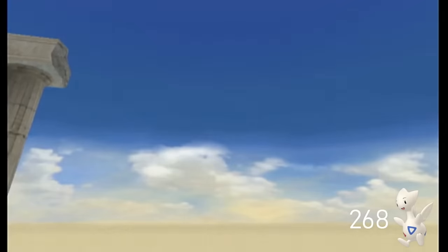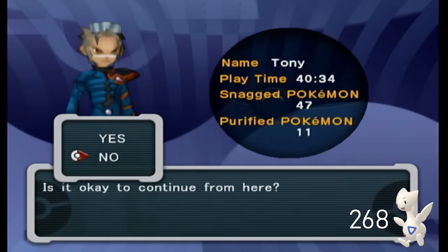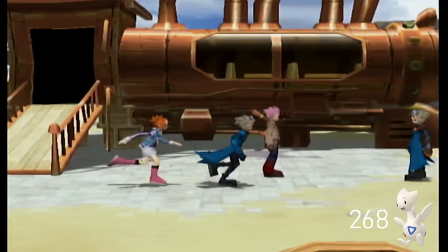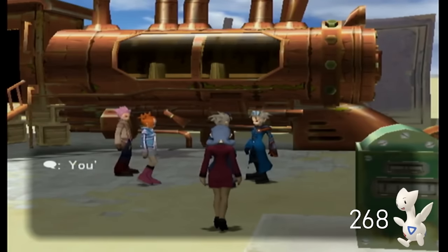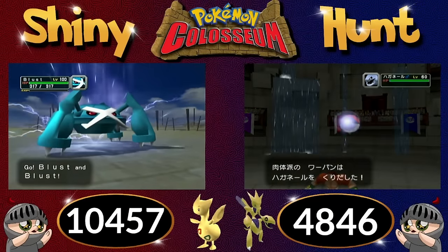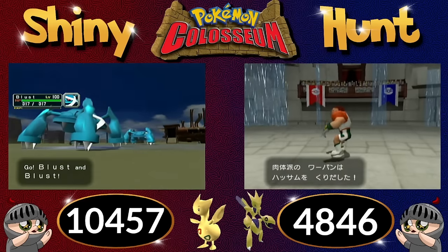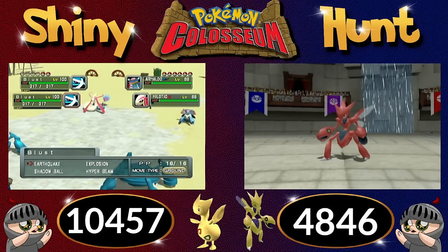There's a secret save point right next to Fane, albeit an inconvenient one. Every time the player defeats Cipher Head Evice at Realgam Tower, they can save at the end of the credits, which will put your save point right inside the outskirt stand — extremely convenient and close to our target. With a Rayquaza and Master Ball in tow, it was time to hunt. And boy, did I ever hunt that Togetic. Each reset with just a single Rayquaza takes about 2-3 minutes depending on if Fane leads with the Turn 1 Togetic.